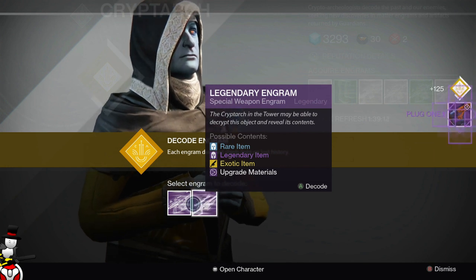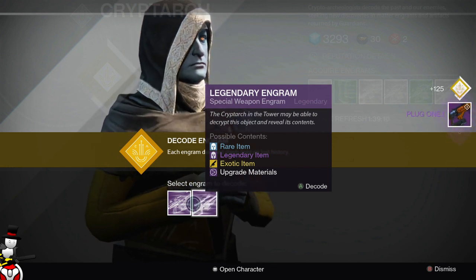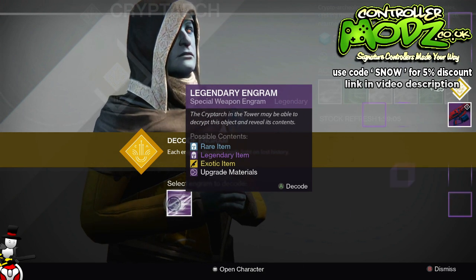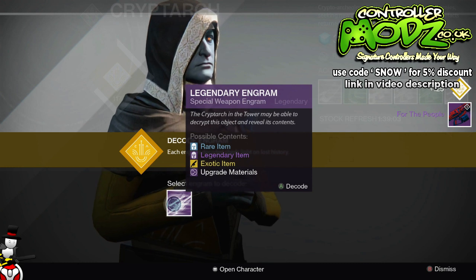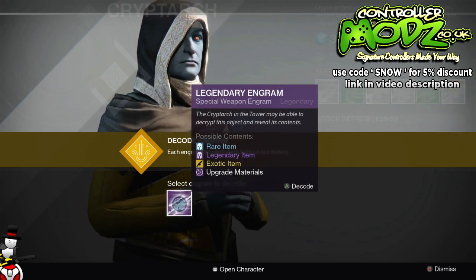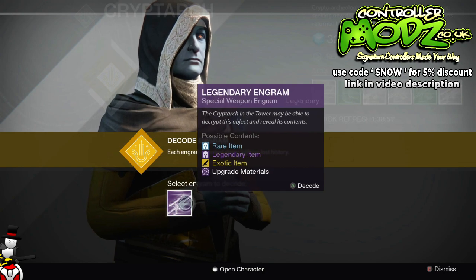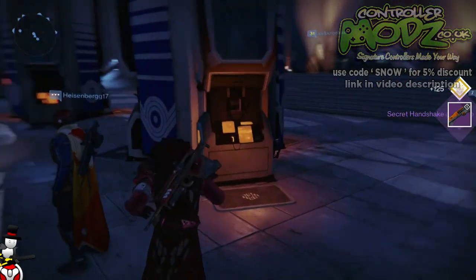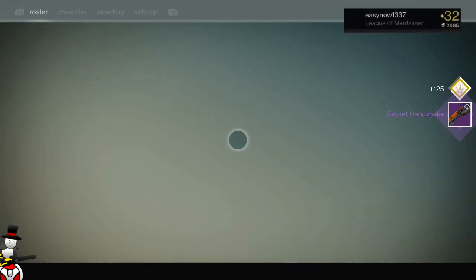I'm not going to level up. Next we open a Plug One - oh my god, why does this game love giving me Plug Ones? For the people, that's a pretty good roll, hopefully it's got some good perks on it. Even though I've already got one, I may end up dismantling it - just see what it has. Last but not least we have a Secret Handshake, which is pretty good, though I've already got one of those.